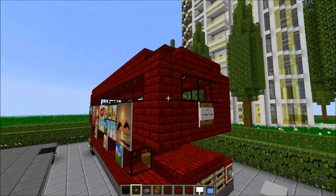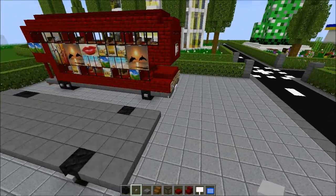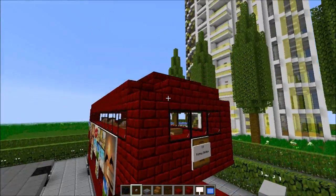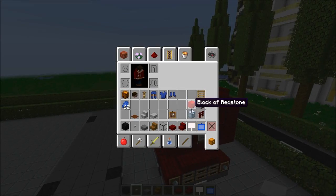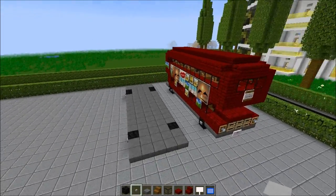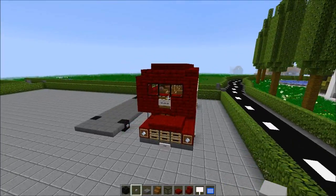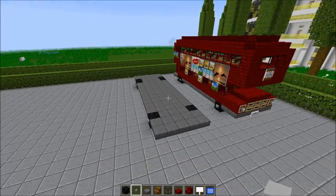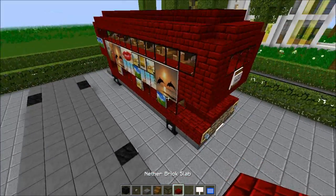I'm using nether bricks - I could use red wool for doing these slabs, but we don't have red blocks for these kinds of slabs so I'm going to build it again with nether blocks. With red it looked really really fantastic, and if you want to try to use it with red feel free to do so as well. All right, let's go and do the nether block.